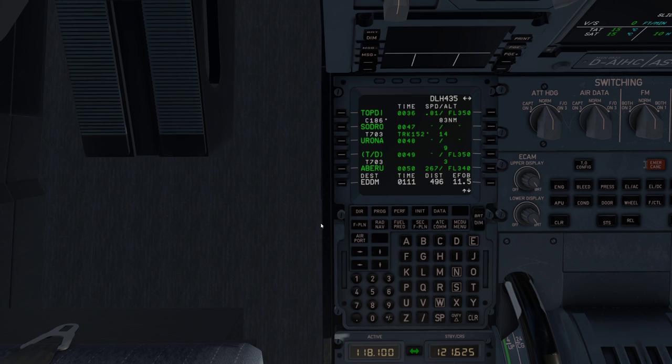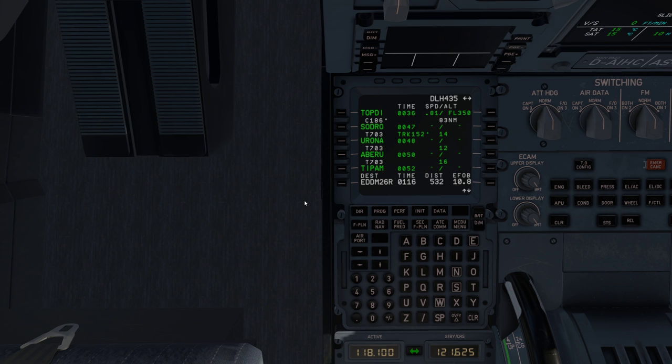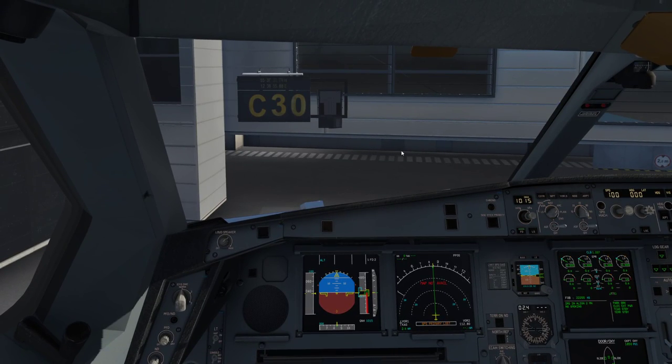For our arrival we're going to Munich, planning to land runway 26R. You'll also want to set your approach frequency for the ILS approach. Our STAR is the LANDU 2 Burrows — find that, there it is. Approach via no via, and insert. That is our flight plan complete — I'll show you that on the map shortly while we wait for alignment.